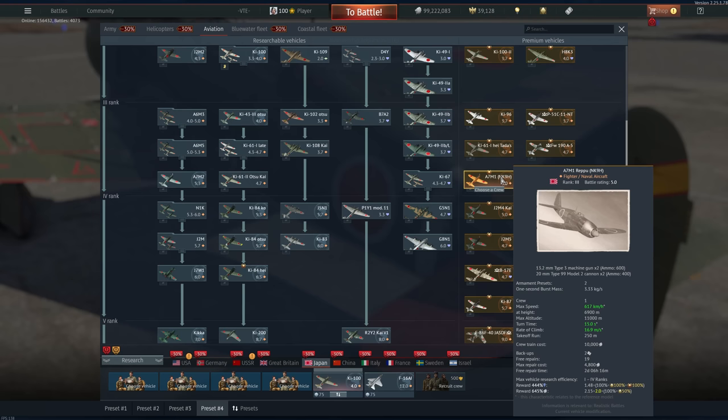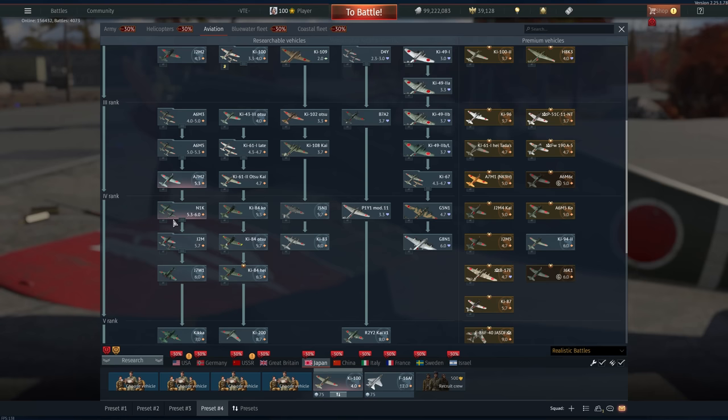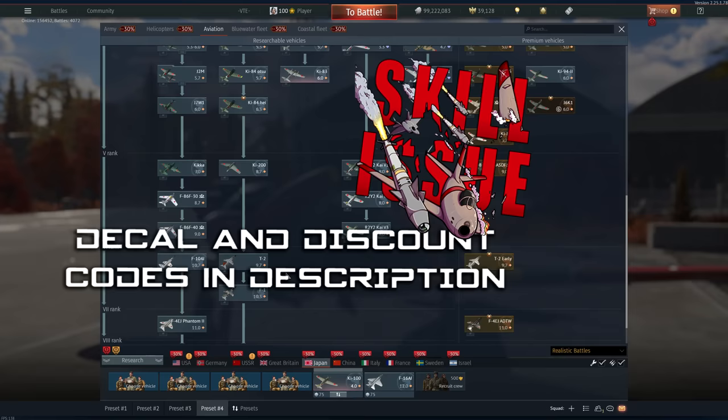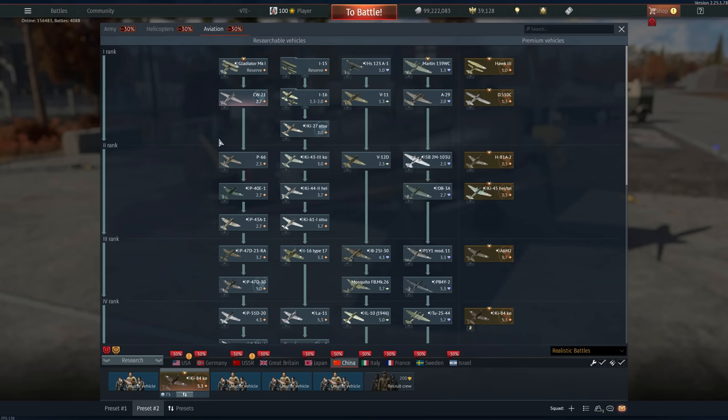Can't go wrong with the A7M2 either, but I would say get the P-51C instead if you want to talisman any Rank 3s. For Rank 4, the Ki-84 Ko — just made a video on the Chinese version, which is basically the same thing. The Ki-83 is very strong as well but keep in mind 6.0 matchmaking can be very dreadful. All the other planes are really not worth it. Those are my absolute best picks for Japan.